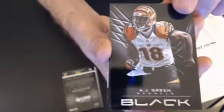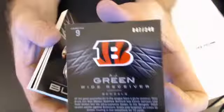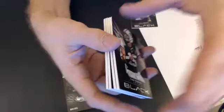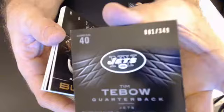Here we go. First up, we have an AJ Green. It goes to Justin, 3-49. Tim Tebow goes to Joseph Z-I-E. You got number 1. That's 3-49.